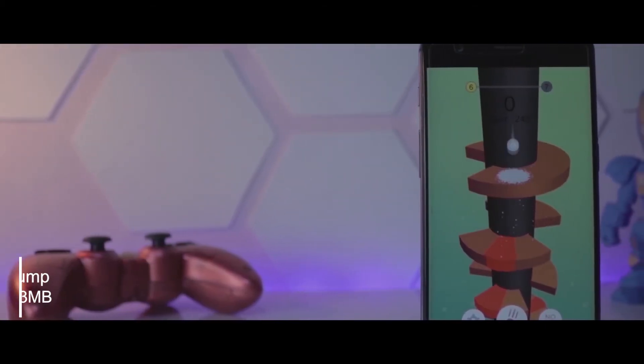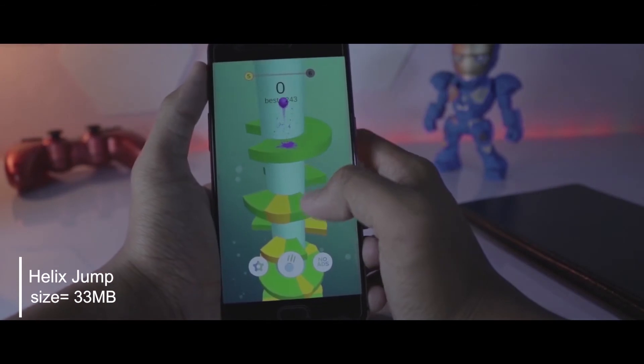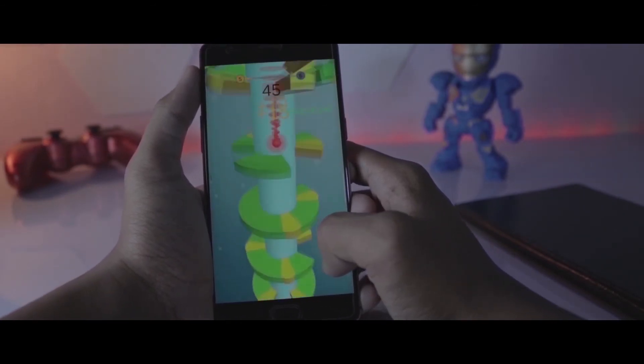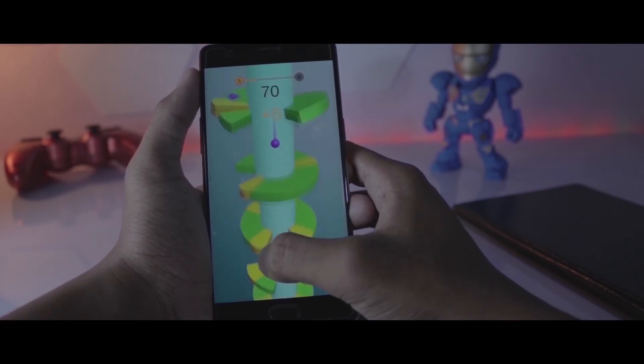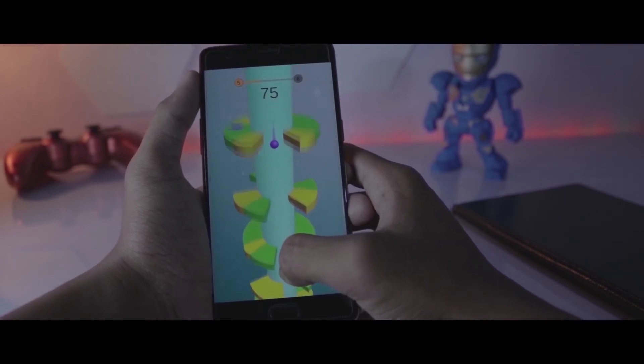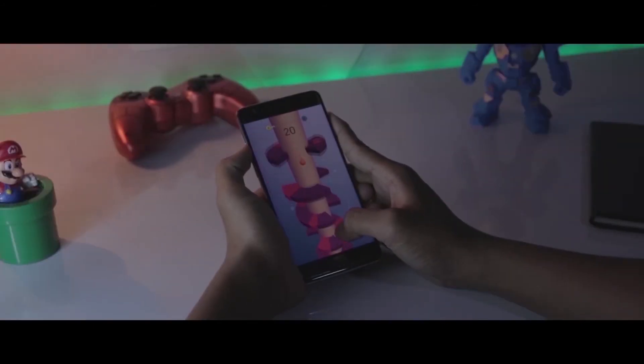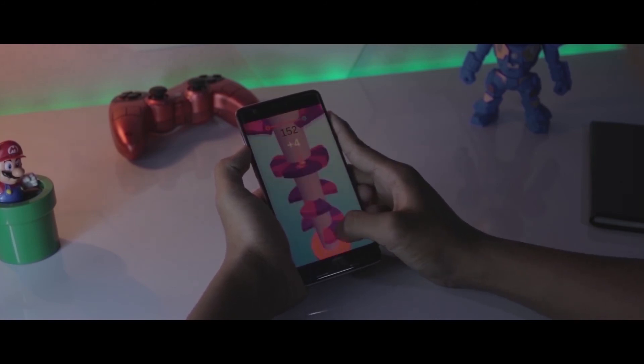The next game on the list is Helix Jump. It's a game where you have to pass through colored platforms and reach the bottom to complete the level. You swipe left and right to rotate the platform and let the ball pass through the gaps, but you have to be aware of the alternating colors to pass each level. All in all, it's a fun game and you must try it.